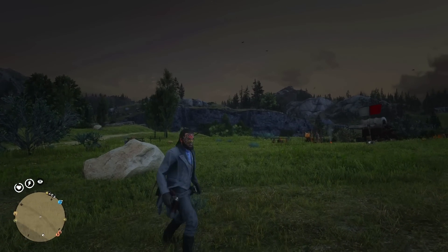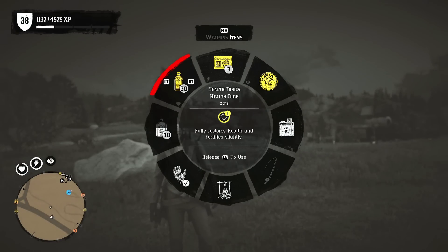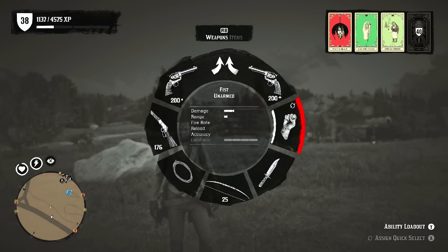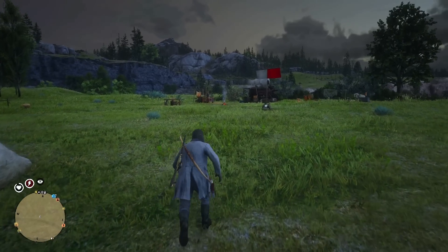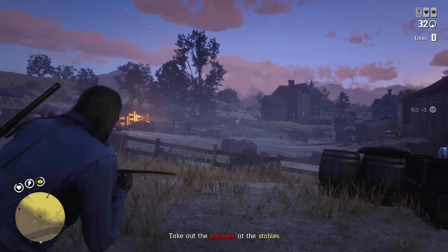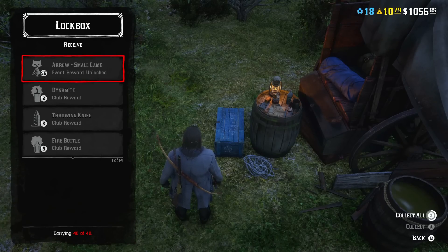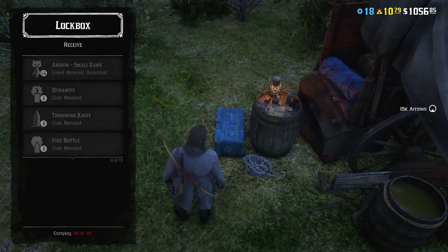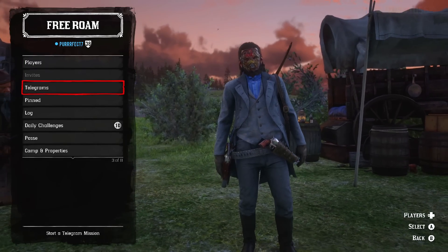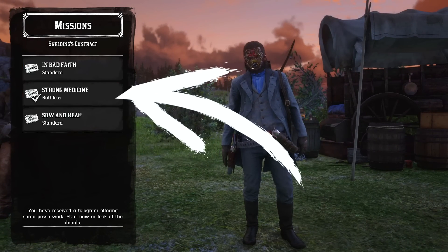Before starting the mission, make sure that you have enough arrows. You will also need some Dead Eye Tonics with you, and just in case, health tonics. If you follow this guide carefully you're not going to use health tonics, but it's still better to have them. Order and pick up arrows and tonics from the mailbox, then open the menu, go to Telegrams, choose Skelding Contract, and then Strong Medicine.